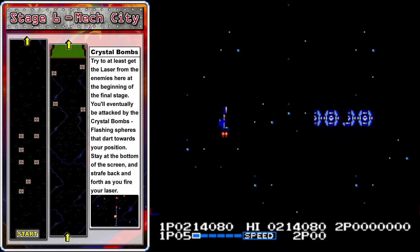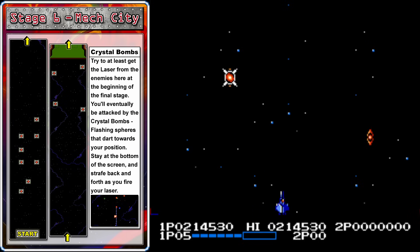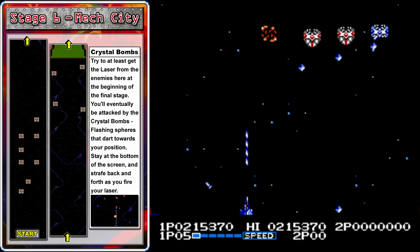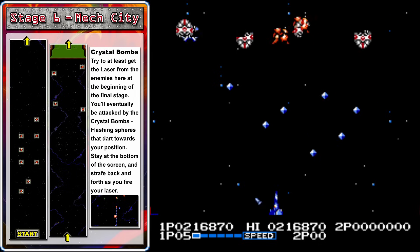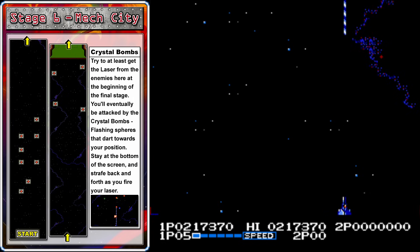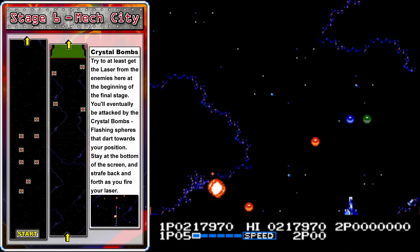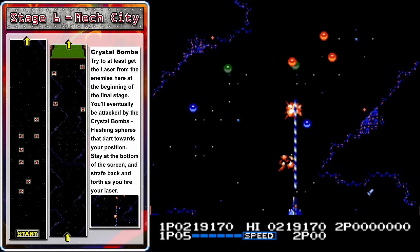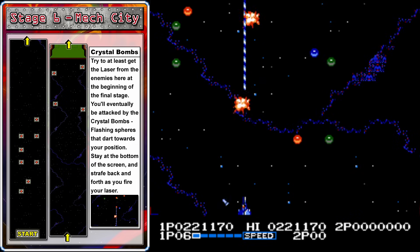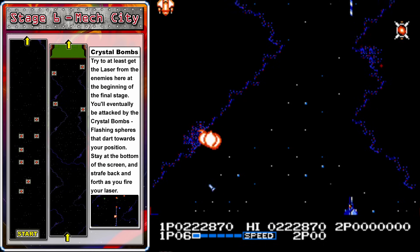The game's final stage, the mechanical city, is much easier if you roll in here fully powered up from the previous level. But if you have to start from scratch, it is beatable. Try to collect as many of the pods at the beginning as you can — some of them are hard to grab, but if you can get a laser and a missile that will really help. If you can't get enough pods at the beginning for the good laser, the ripple laser could help, but there are going to be a few more power-up pods ahead. In this area, crystal bombs will start flying towards you — stay at the bottom of the screen and strafe back and forth left and right, shooting off your laser if you have it. You may need to go up on the sides just a little bit to avoid some of these crystal bombs, but if you just keep moving back and forth, you should be able to get past them.